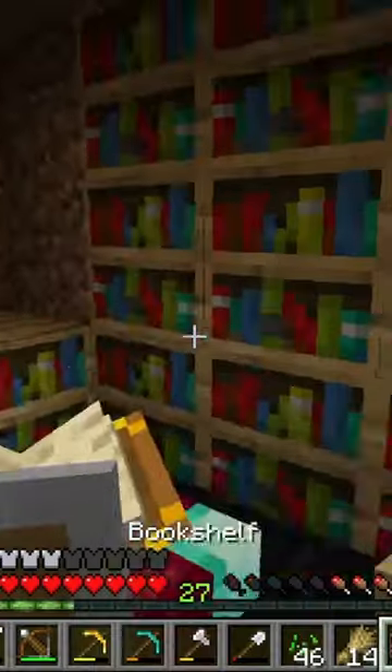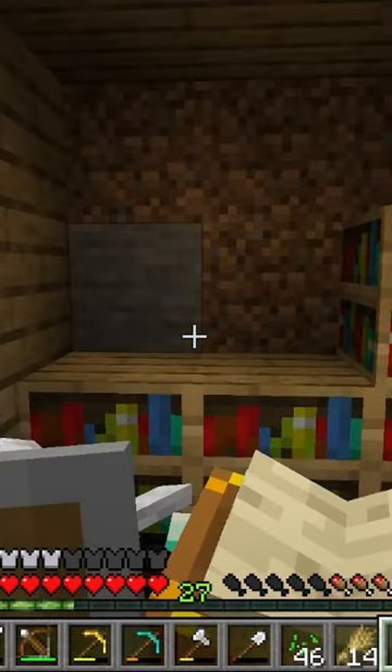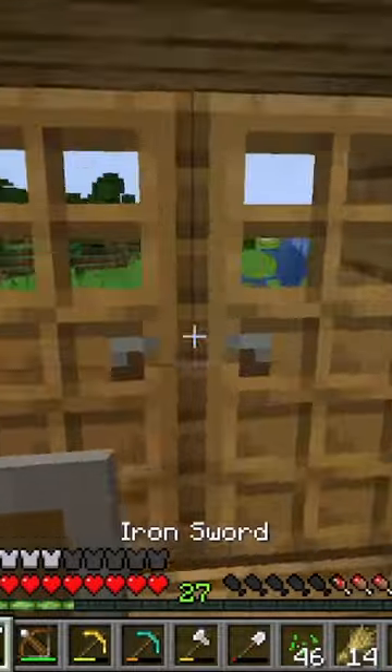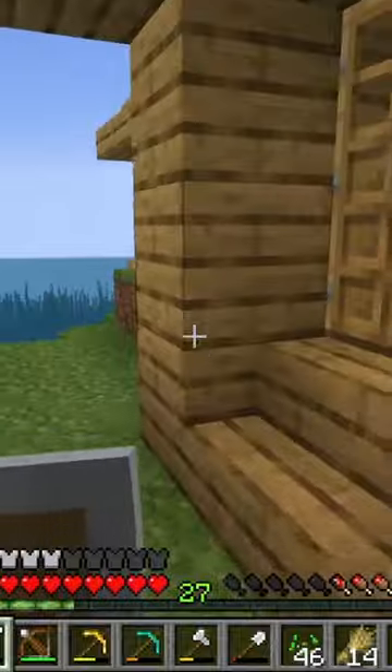Minecraft in 60 seconds. So that means I now have 9 plus 4 is 13 bookshelves. Just need two more now. Then I have the max — the best possible enchantments. Two more bookshelves, I can do that.